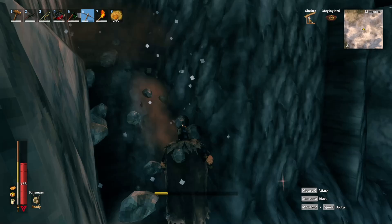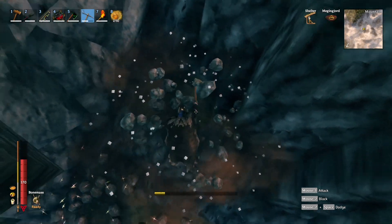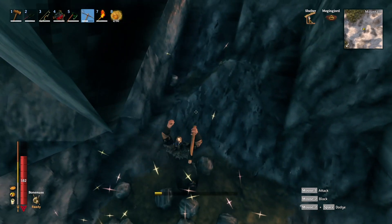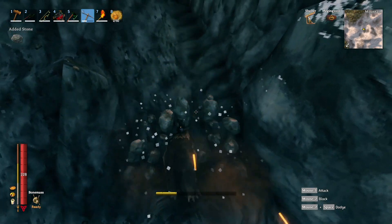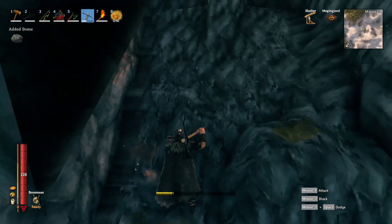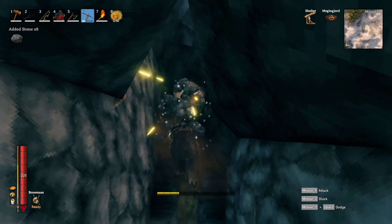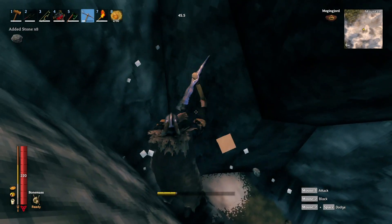Not even two minutes in, we met the first spanner in the works — the maximum terrain deformation limits. You can't dig terrain or place terrain beyond a certain amount of meterage from where the terrain originally was. That's meant this passageway is now going to have a very steep incline because I can't carve the sloping incline underneath the rock. We're going to have to mine into the overhanging rock and probably pull the gatehouse further out from the mountainside to get it to work.